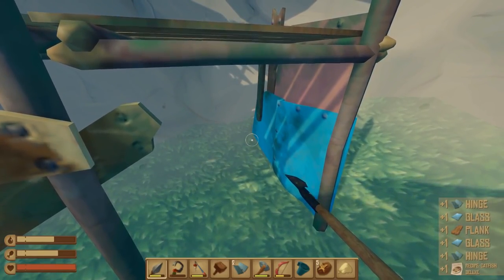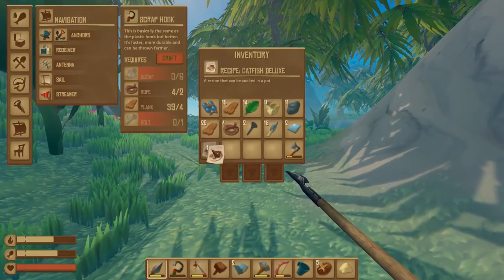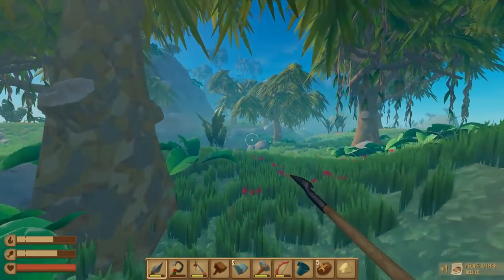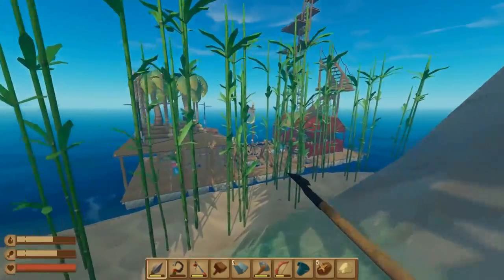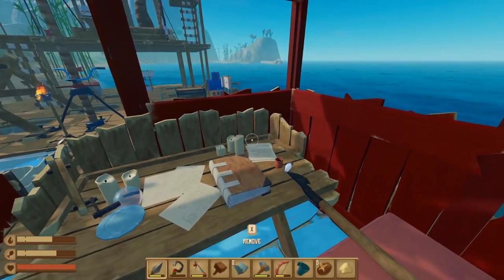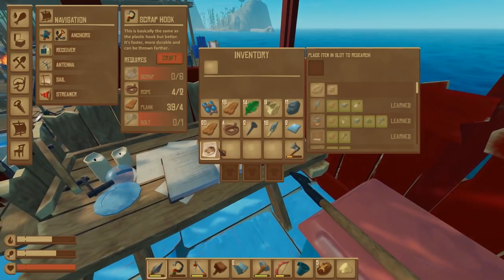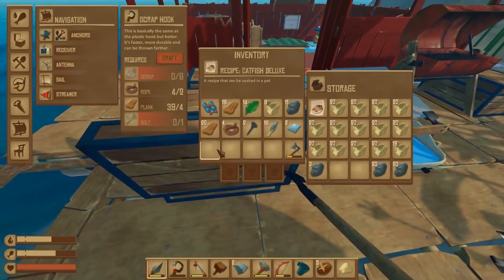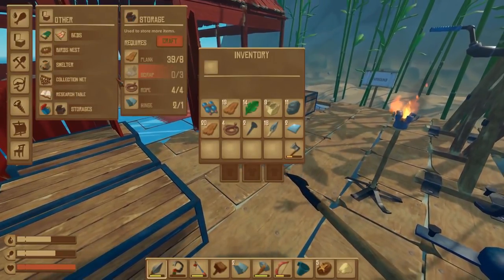Oh here we go, someone's been camping out here. Recipe! We've got hinges and glass but we've found ourselves a recipe - catfish deluxe! I don't know how these work - maybe you put this into your research table. Well we've had all the fun we can have on the big island. I'm determined to see how these recipes work because these are obviously brand new - I'm guessing you just do the old research table thing.